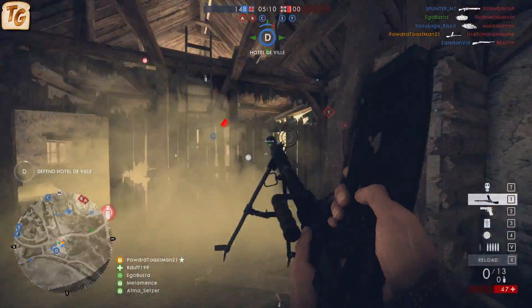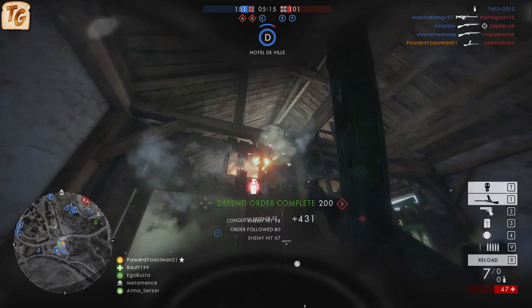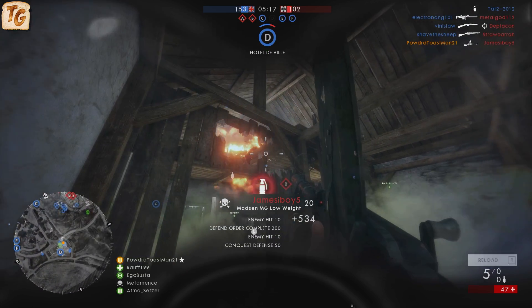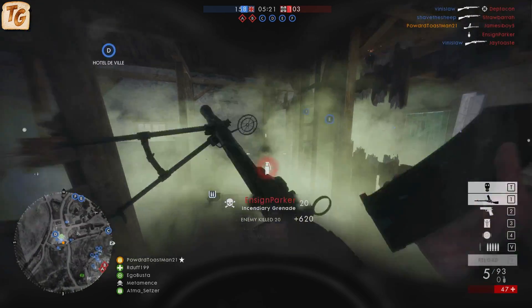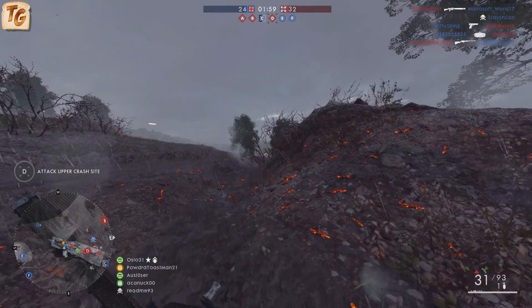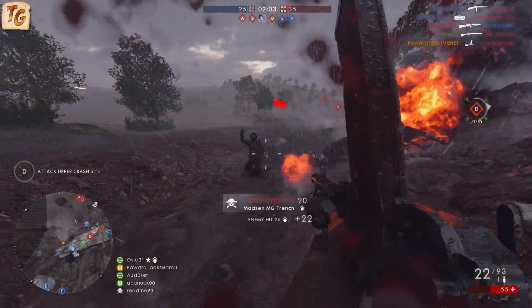I've found in my time spent with the weapon that the Storm variant tends to be my preferred variant. While it doesn't have the hipfire potential of the Trench variant or the bipod of the Low Weight variant, the added ADS accuracy in the form of preferential recoil makes hitting those mid-range targets a pretty easy task, and it still has enough hipfire prowess to hold its own if and when an enemy does close the gap on you.